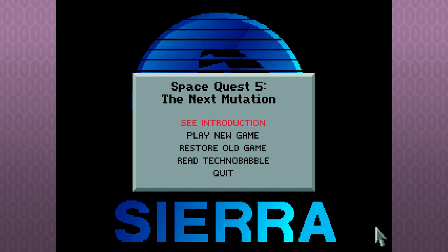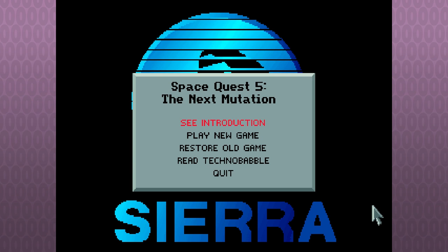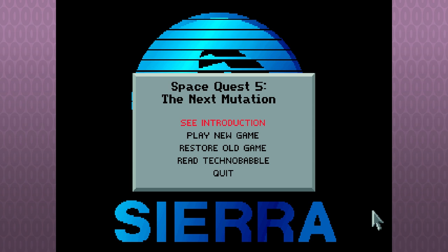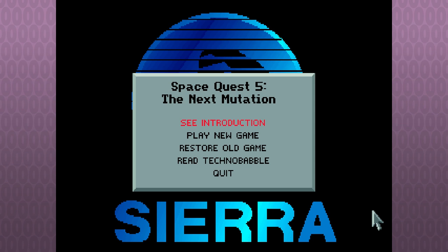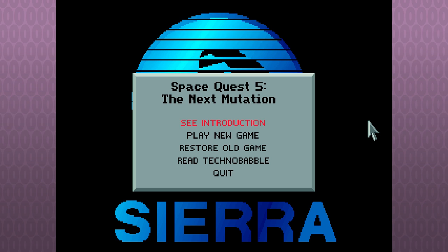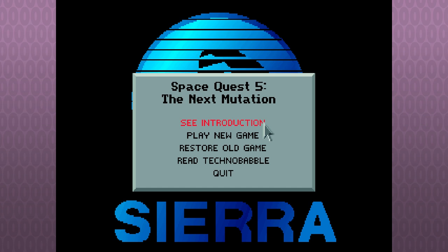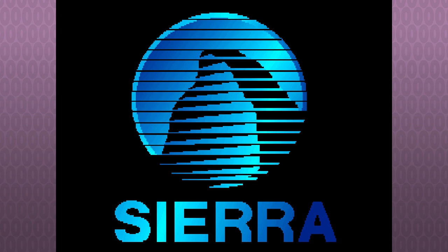This was my favorite Sierra logo. Welcome to Space Quest 5, everybody — 'The Next Mutation.' My favorite in the Space Quest series. I think you said yours was two, mine was two as well. But maybe because I haven't played this one all the way through. You're in for a treat. I am a bit of a Star Trek nerd — this one is very Star Trek centric. I hope you've got a good Shatner impression, because our main antagonist is Captain Quirk.